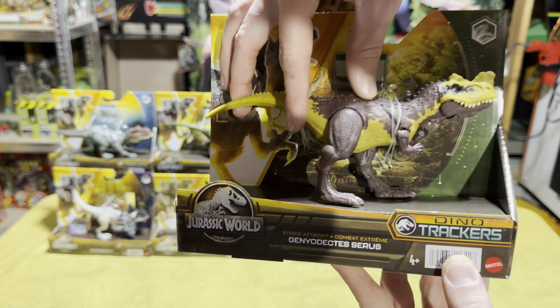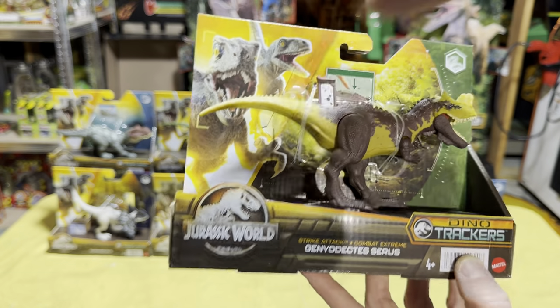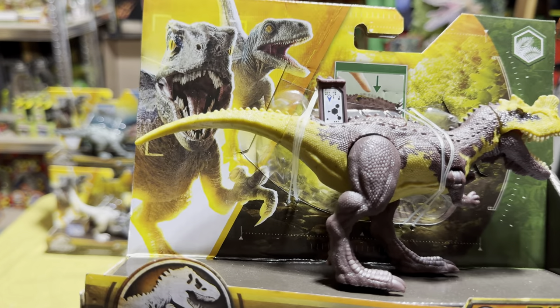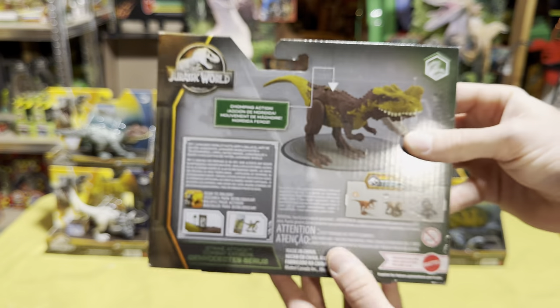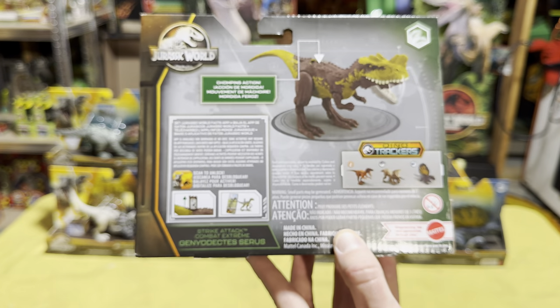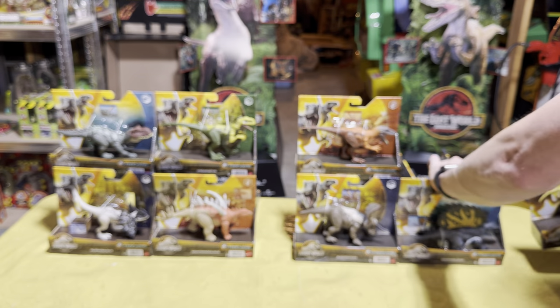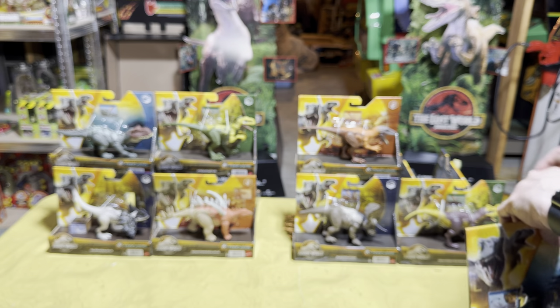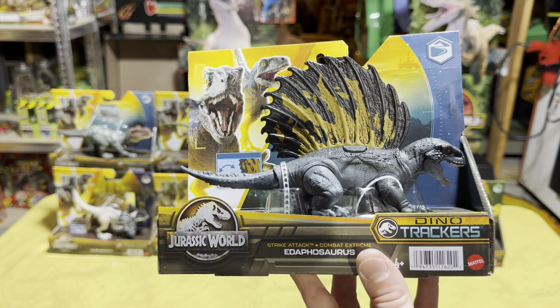First up in Strike Attack Wave 1 we have the Genodistis ceris — I'm not really sure how to say that — but it's a very cool-looking dinosaur with a nice action feature with its mouth. Let's get that scan code for everyone. On the back it shows the assortment for Wave 1 of the Strike Attack dinosaurs.